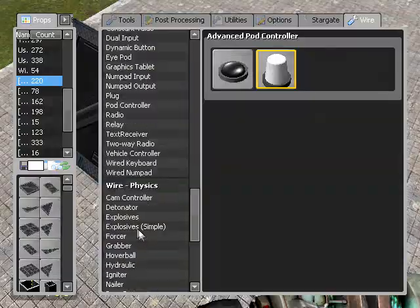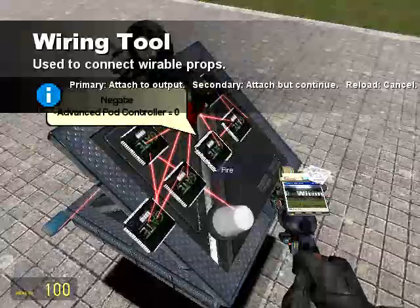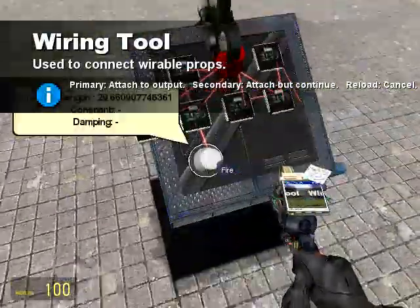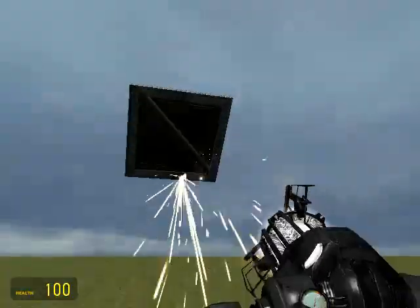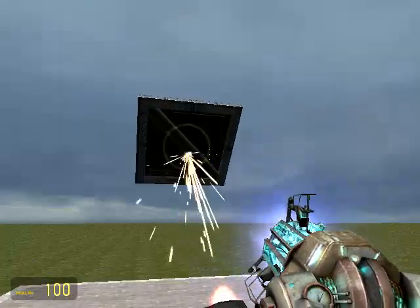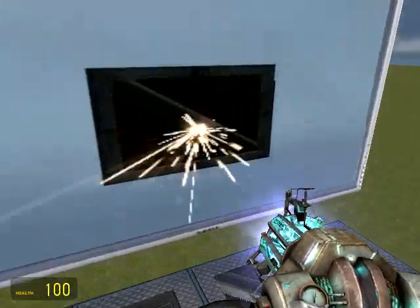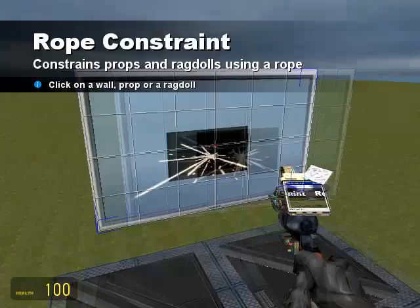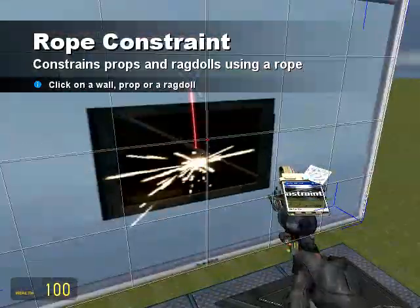I'm just going to wire the turret up to something constant. There's nothing constant around, but you can see on the screen we can see where it's sort of hitting the board. If we just go to tools and rope, it's going to be pretty crap but we can sort of make a crosshair out of it.